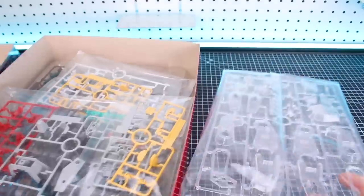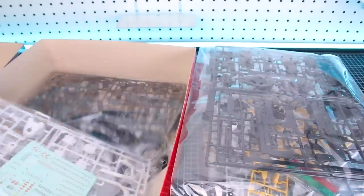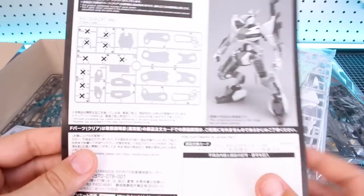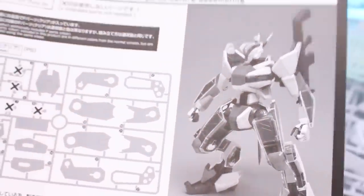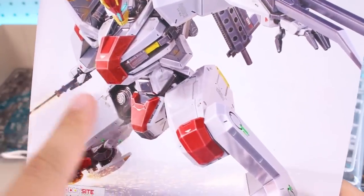Cracking into the box, right off the bat there are the clear parts right on top. Just by the size of some of these parts, I can see how big this kit is going to be — even bigger than I expected. There is an additional paper in here talking about the use of the clear parts; we're not actually going to use all of them, but it does show the parts list and a black and white image of what the kit should look like with those clear parts added on.